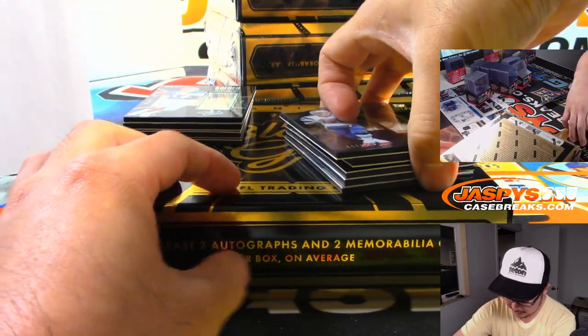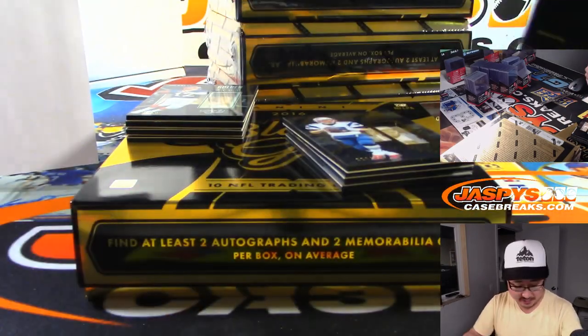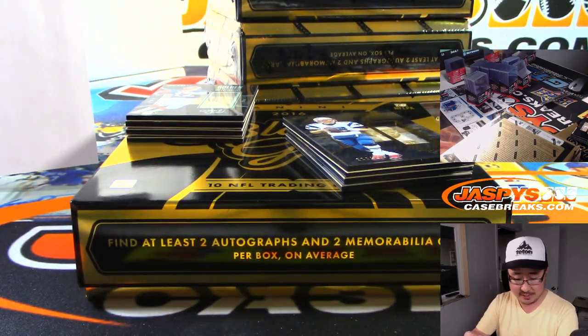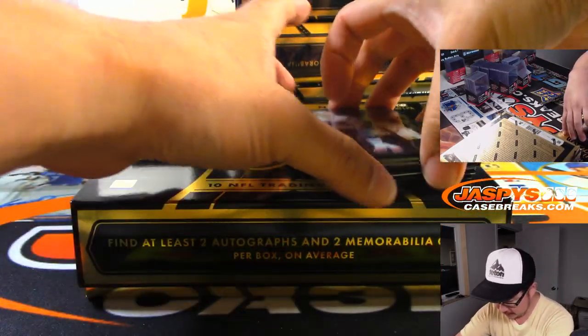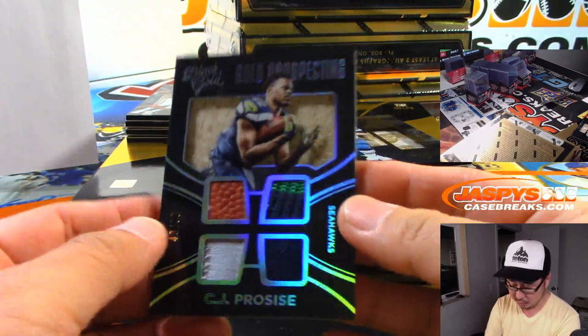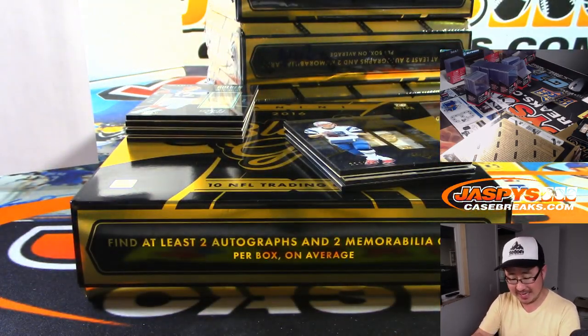Let's start off here with Joe Namath to 225 — that's for the Jets of course. That goes to Scott V. We got CJ Pro Size Gold Prospecting — that's some nice color in there. 43 out of 50 for Tice and his Seahawks.